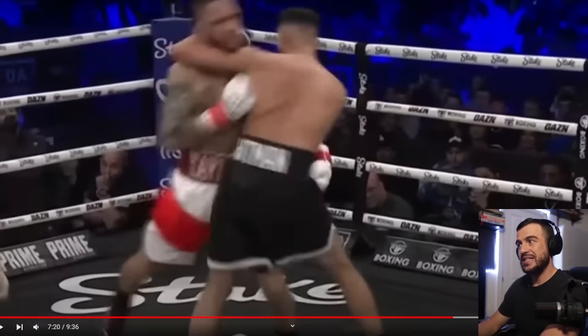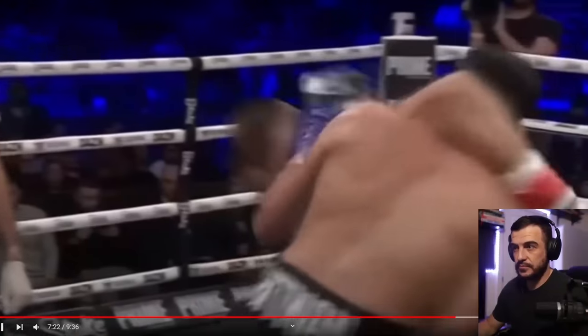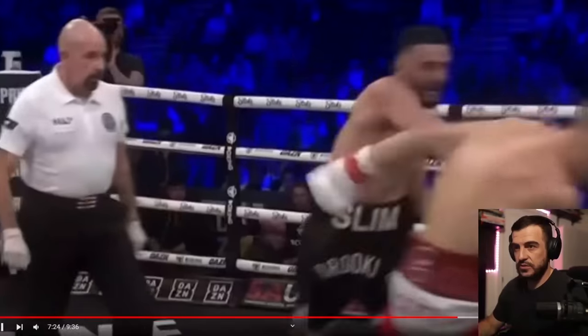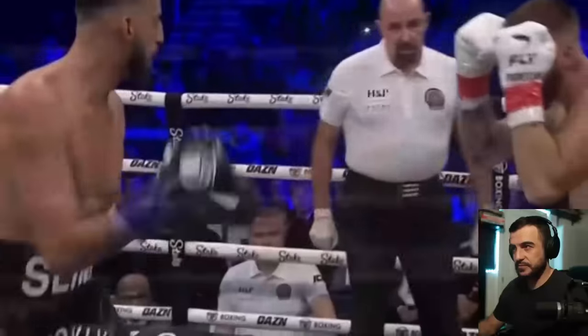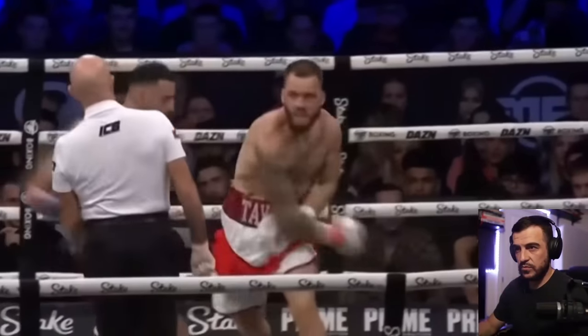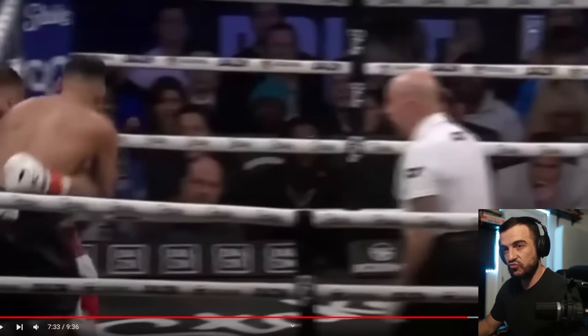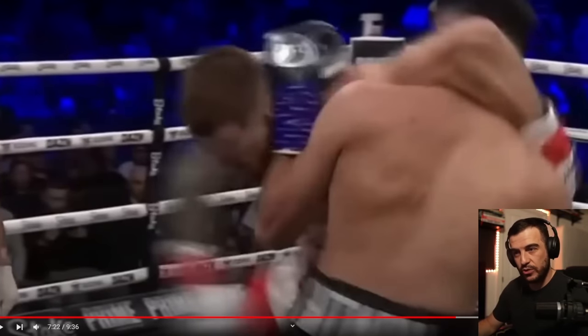Let's make note of how many times Ryan goes for this clinch. As he got deeper into the fight, he did it a little bit less because he realised he's got a bit of a chin and can take a punch. Back of the head punches — looking down a little bit. Ryan is used to applying a lot of pressure. He looks away a lot, he looks down a lot.